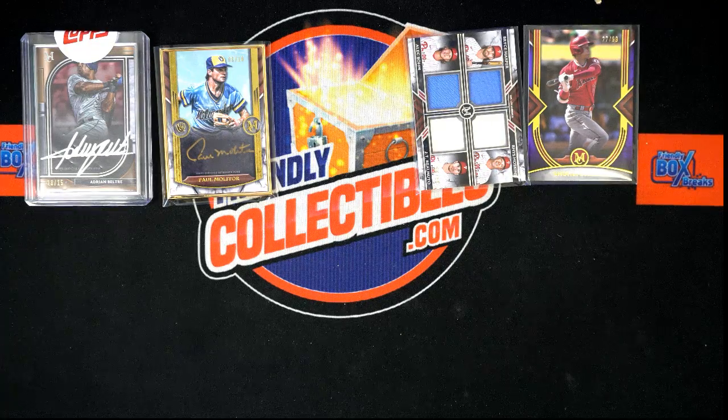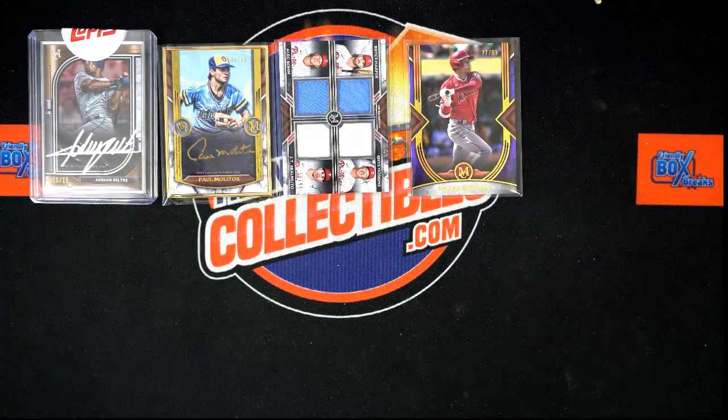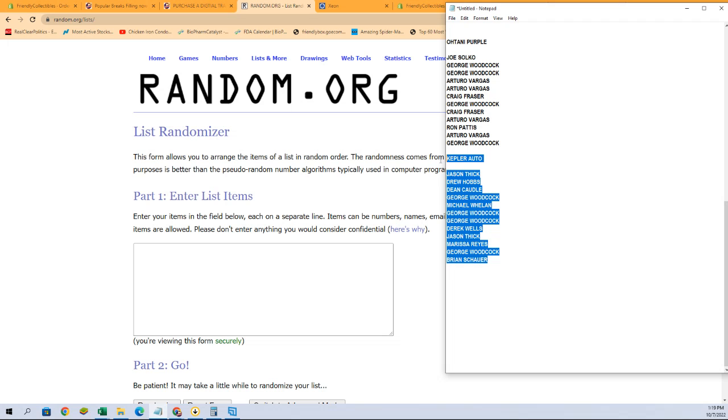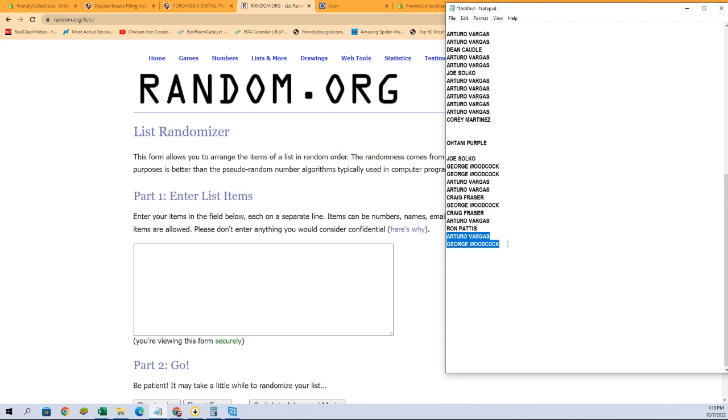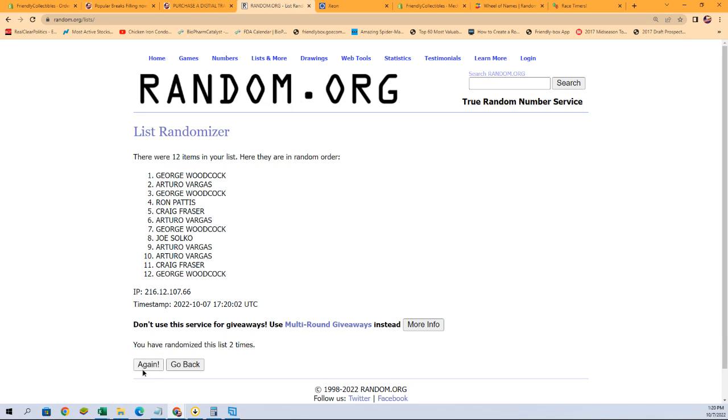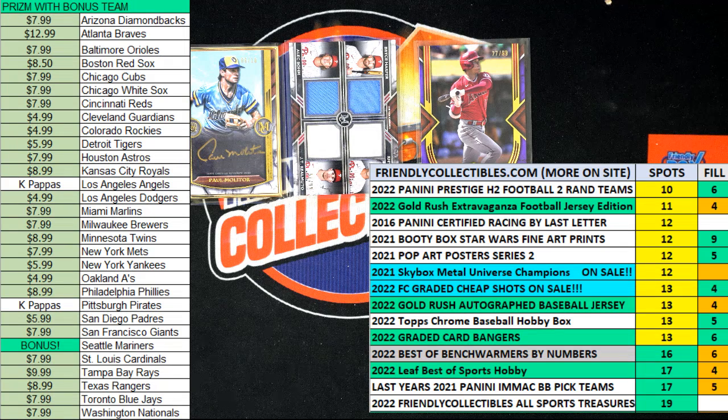Joe, you're in a couple randoms coming up. Ohtani purple, so good luck. Here we go. All right, Joe S, that is you — very good, Joe. So Joe will take the Ohtani purple.